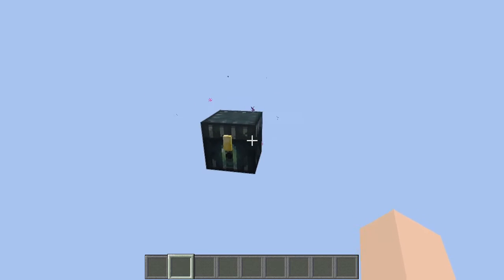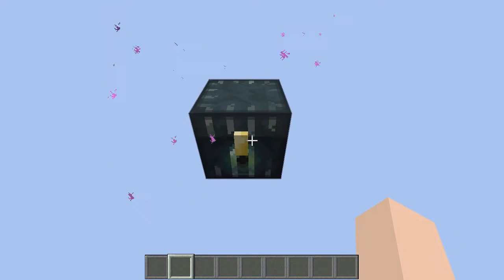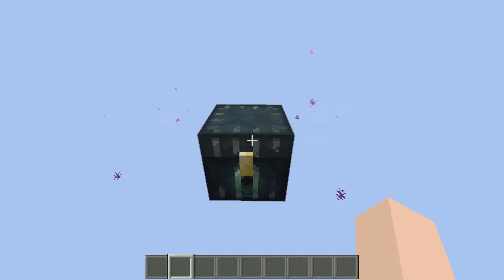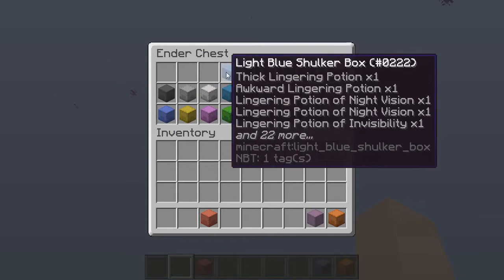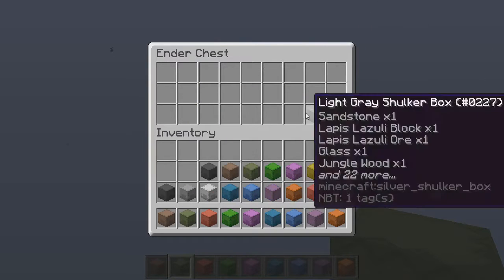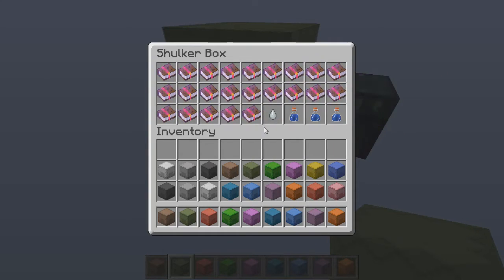Right now guys, I'm going to show you my favorite block in Minecraft. It is not the ender chest — my favorite block is actually inside this ender chest. Who tricks it? My favorite block guys is the shulker box. The great thing about the shulker box is, if you look right here guys in my ender chest, I have all these shulker boxes, and in all these shulker boxes I have every item in Minecraft that's useful.